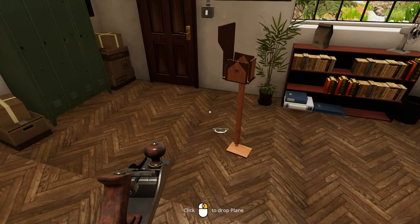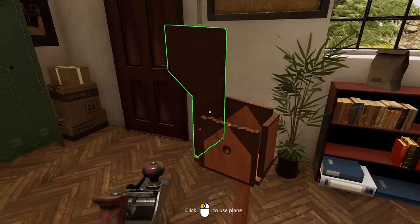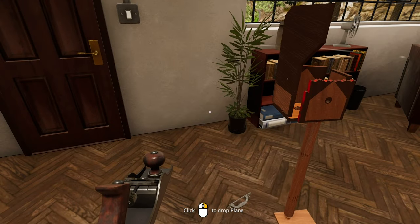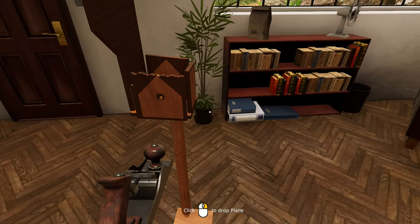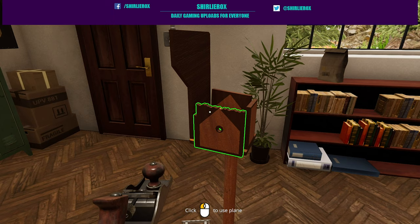We can sit down and — that is it! Look at that, what a thing of beauty! Just amazing, that looks so good. Anyway, that's it for now — this is Woodworking Simulator. If you want to check it out I'll post a link below. Let me know what you think of the birdhouse — I think that is pretty special. Anyway, that's it for now, thank you for watching, see you next time!